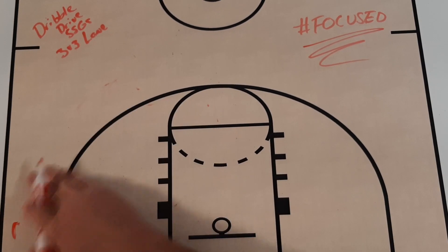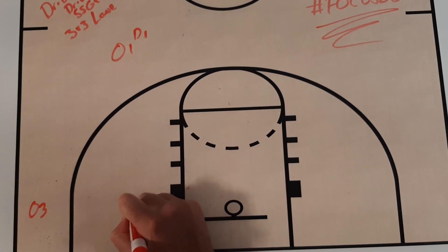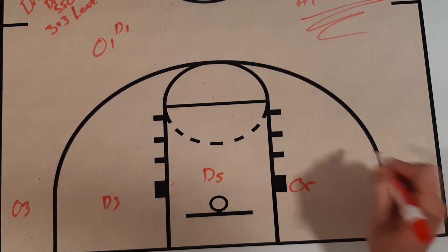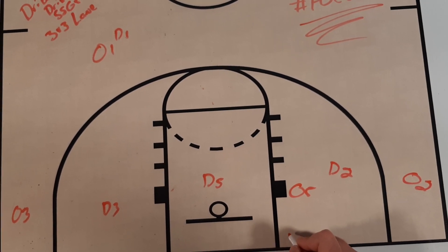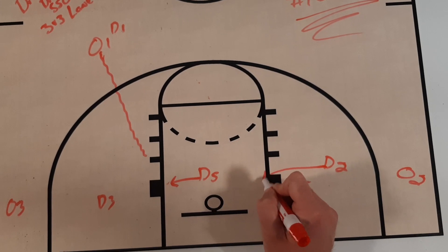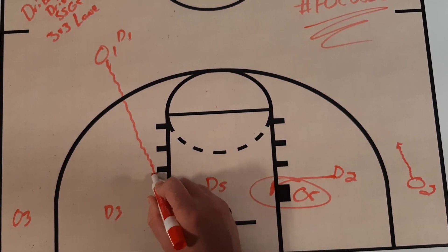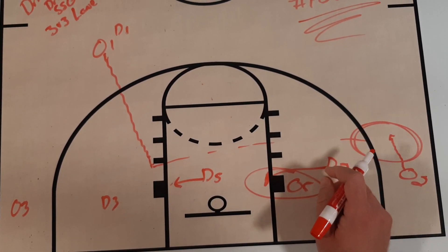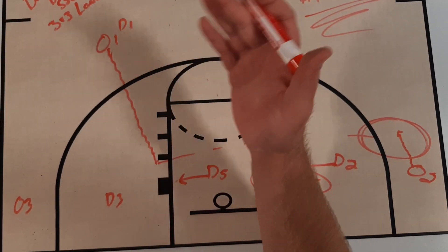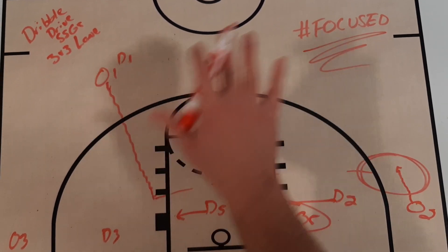If you want to go 4v4, keep the same setup — O3/D3, O5/D5 — and add O2 and D2 on the weak side. The reason to add them: when a defender helps in the paint and the helper's helper takes away the paint, our O2 might need to slide up and find an open window for a skip pass to the weak side for a three-pointer. You can progress to 4v4, or keep it at 3v3 with a small advantage — we call this 'Quick Draw 3v3,' or '3v3 Lane' in the dribble drive offense.